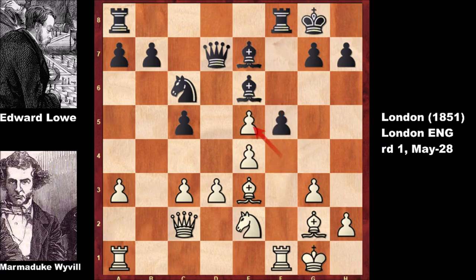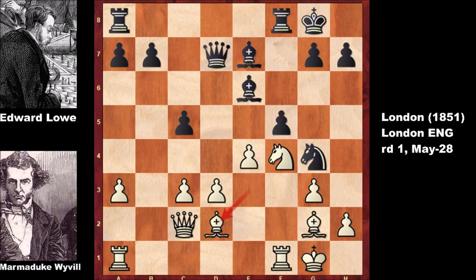So black played f5, exchanging the pawns in the center, capturing with the knight, knight to f4, knight to g4, attacking the bishop, defending, and c4. Marmudic Willville pushed the pawn and with this move he is slowly gaining the pawn majority in the center. He has control in the center, just like in the first game. In the first game, Edward Lev had very little control in the center, which is why he lost even though he was a piece up. Once again, Willville has the pawn majority in the center.